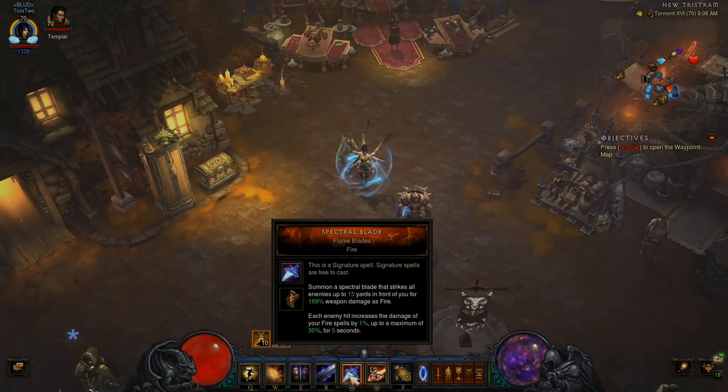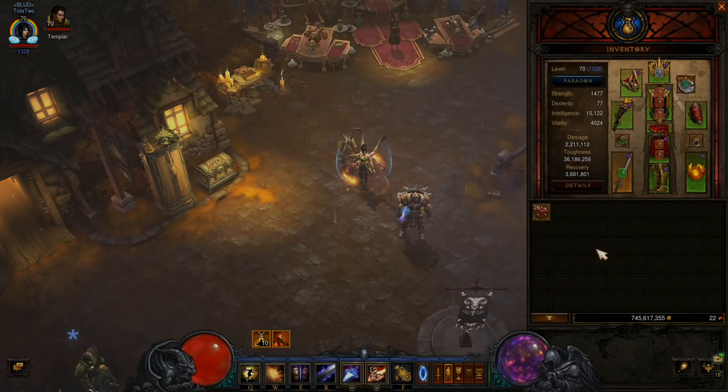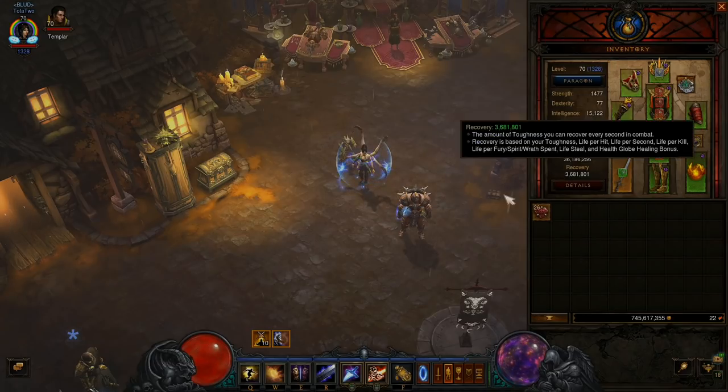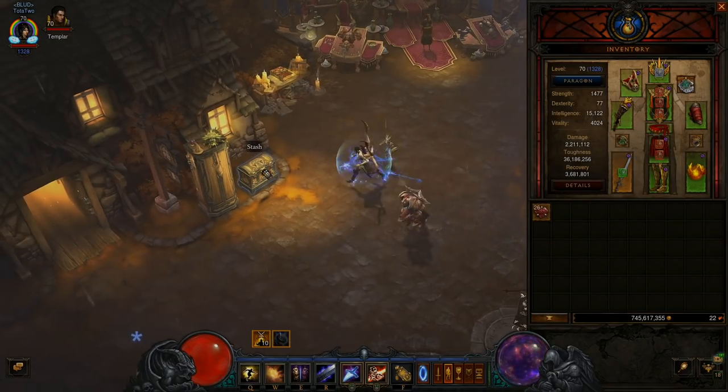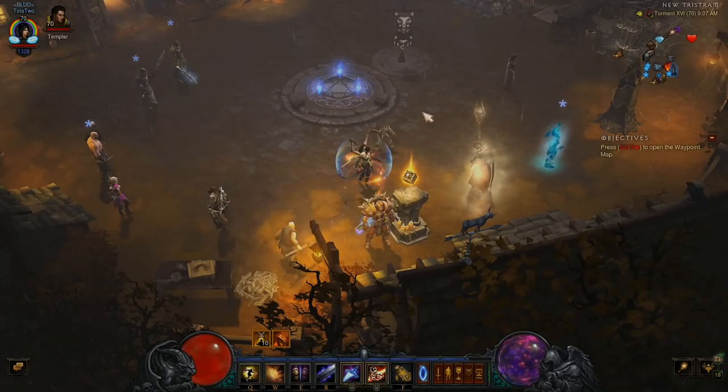Obviously we can't use Spectral Blade Flame Blade while we're holding down Death Wish. So there are two types of builds: the Mirror Image Death Wish version, and the Spectral Blade Fragment of Destiny version. The Fragment of Destiny gives you 50% attack speed and you're going to be attacking really fast.